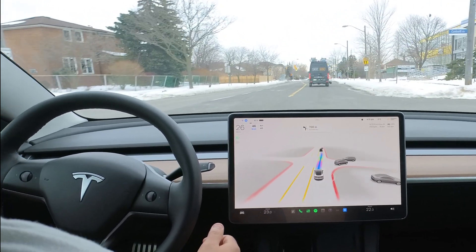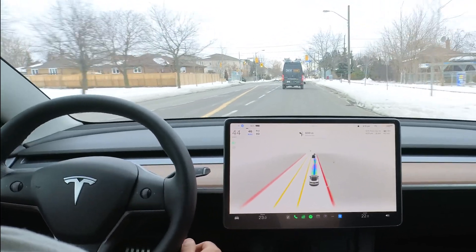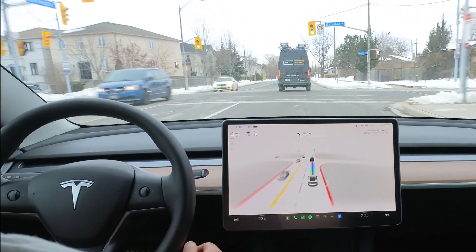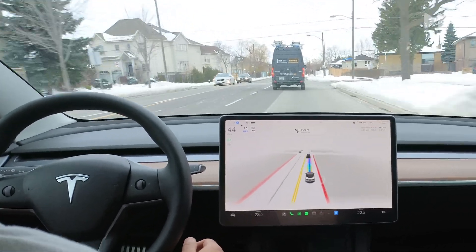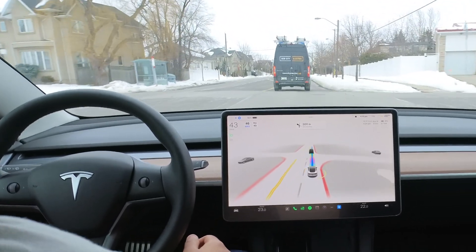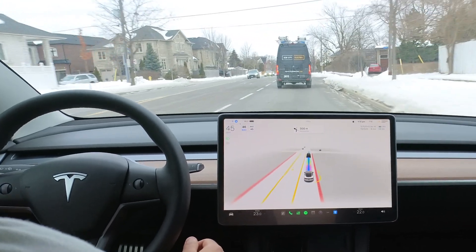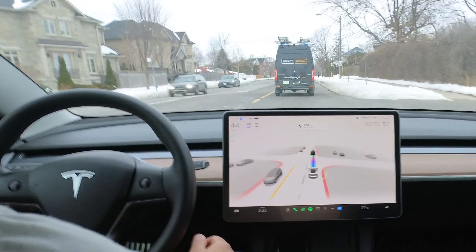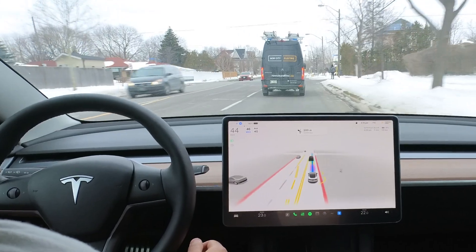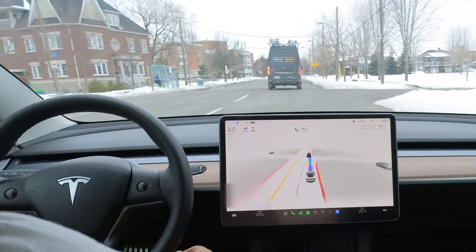Car making a right turn — it slows down appropriately and then continues on, which is pretty good. Not too many cars behind me so I'm a little bit more relaxed. We have our turn coming up in 400 meters. In our previous videos we had some issues with it recognizing the lanes, especially with low visibility, so I'm curious to see how it performs in better lighting conditions.